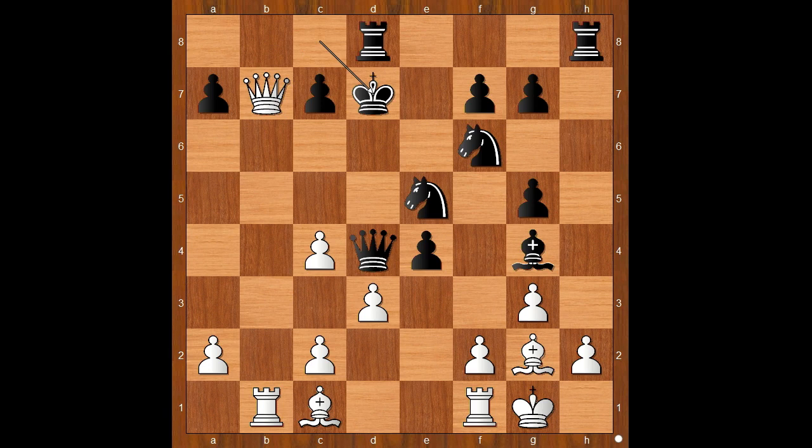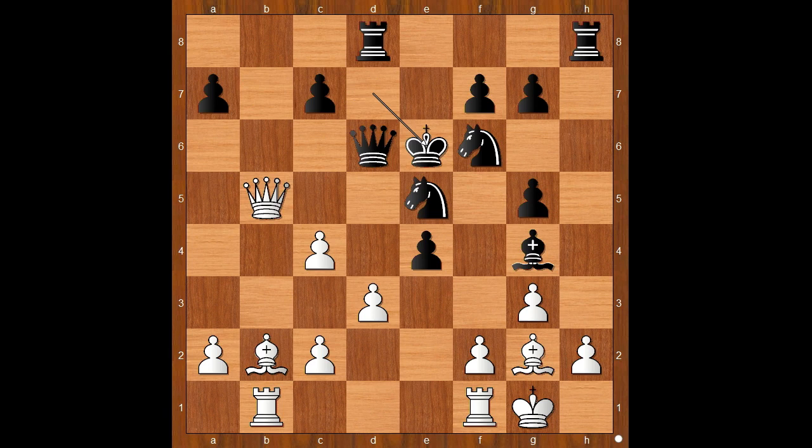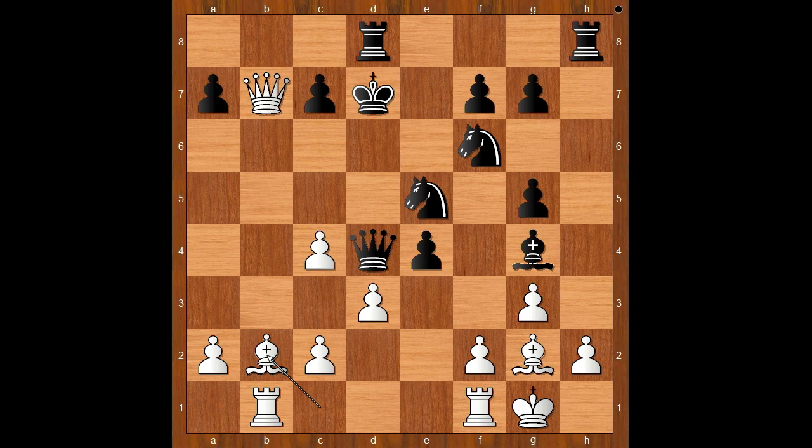h takes on g5. Queen takes on b7 check. King to d7. Bishop to b2, attacking the queen. This is now the most critical moment of the game. It is black to move. Please pause and find the best move for black. Did you pause? I will show you quite a logical move that black can play in this position. Queen to d6. And after queen to b5 check, the black king can hide on e6. But after rook from f to e1, things are very complicated.